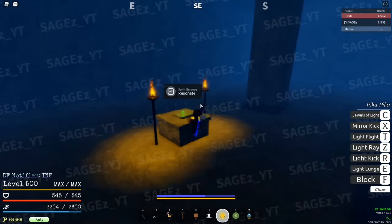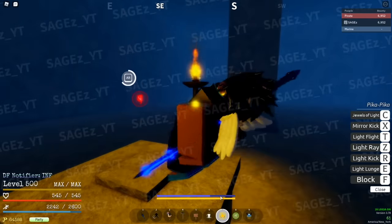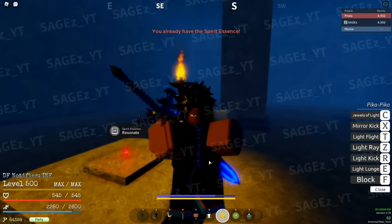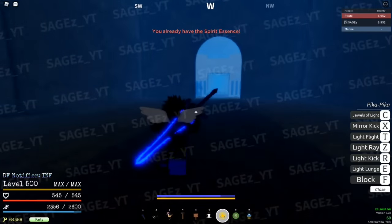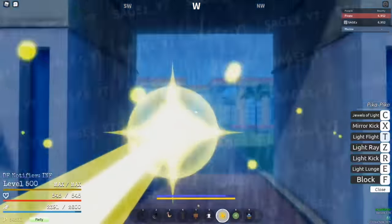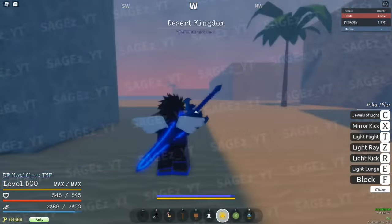Once you go all the way down into this building, you're going to see this right here — this is the spirit essence. You want to hold alt, and once you hold alt — I already have it so it's not going to do anything — but if you hold alt it should be in your inventory. This spirit essence is what you're going to be using to get Hockey V2. You absolutely need it.